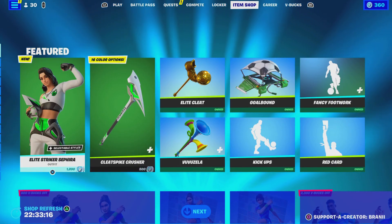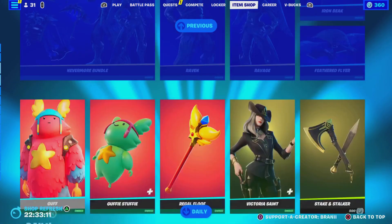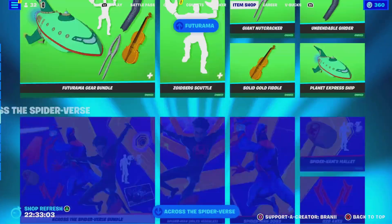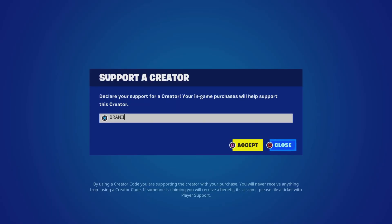Alright guys, welcome back to another Fortnite video here on the channel. Real quickly before we get started — if you guys are going to purchase anything new from today's Fortnite item shop, or the Chapter 4 Season 3 Battle Pass, or any other games through the Epic Games Store, please use code BRANNY with two I's as I am an Epic Partner with Fortnite, hashtag ad. Shout out to all the amazing supporters using my code, and shout out to Fortnite for letting me have a supporter creator code — hashtag Epic Partner.